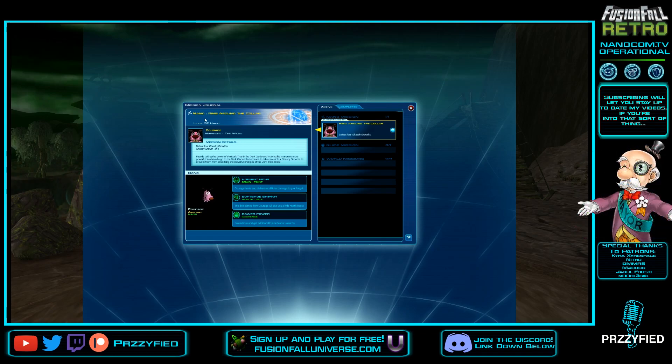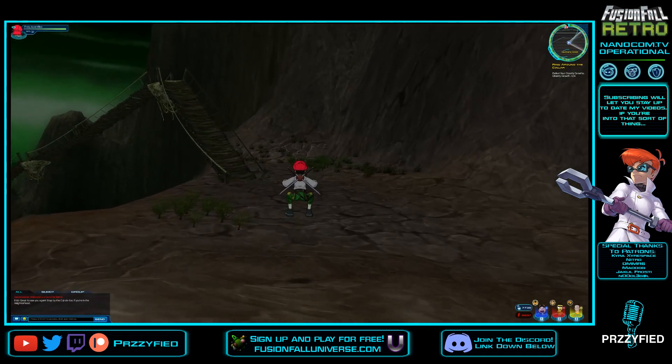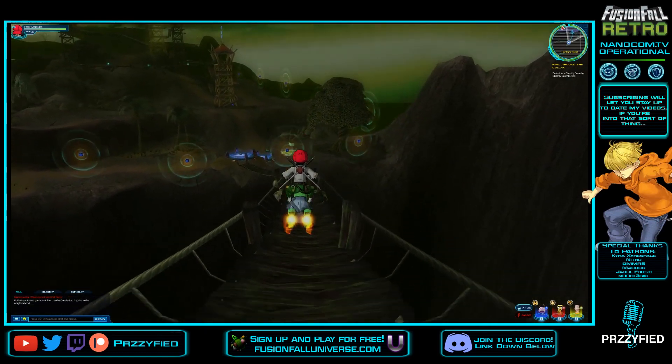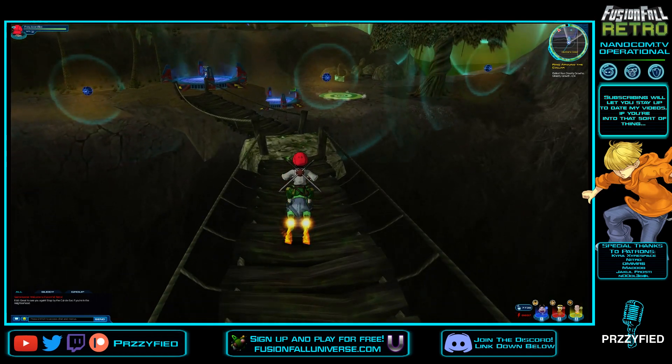We got Ring Around the Collar, which is Courage's Nano mission. He says: Fuse is taking the power of the Dark Tree in the Dark Glade and making his monsters more powerful. You have to go to the Dark Glade Infected Zone to take care of four Ghastly Groves to prevent them from absorbing the powerful energies of the Dark Tree. Yikes. Let's hop on our Dino Mutt Dasher and get across the bridge to take out four Ghastly Groves.